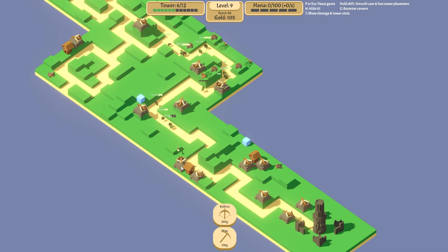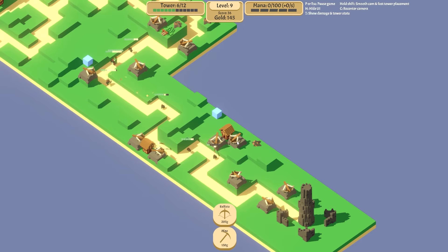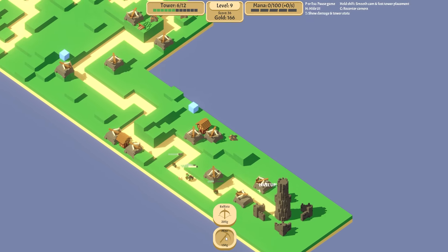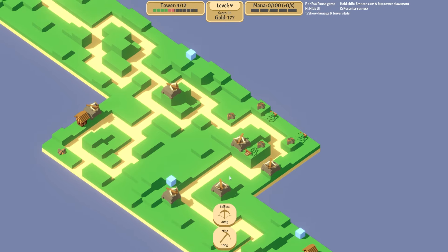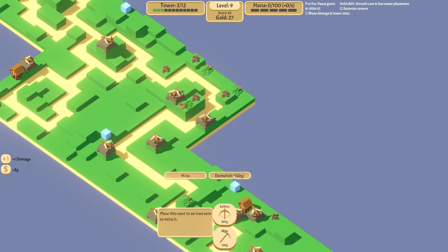I need to change your damage priority to most armor, and I'm gonna change your damage to most armor as well — so these guys are deliberately gonna target the armored enemies with the most armor. All these ones will drag the armor down. Let's place another mine. Enemies drop gold but deal more tower damage. Towers gain crit chance equal to their level. Banditry — we'll do banditry.